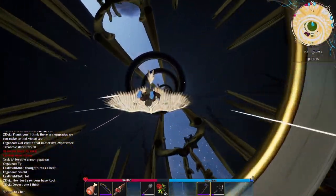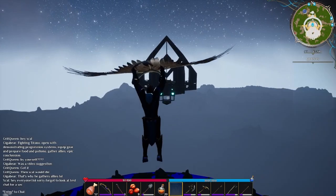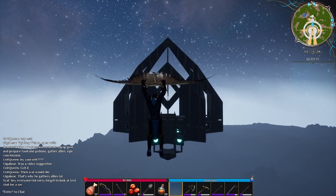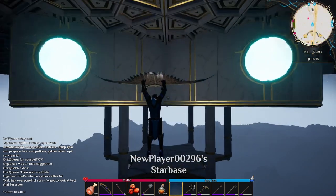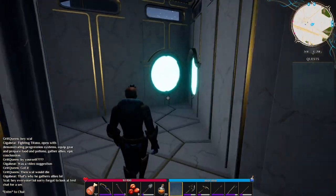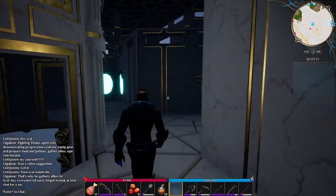If we take the airstream all the way up in the city, we can actually notice a floating build. Here we find new player 00296's star base. This build is in the shape of a star and has some cool lighting built into the walls.